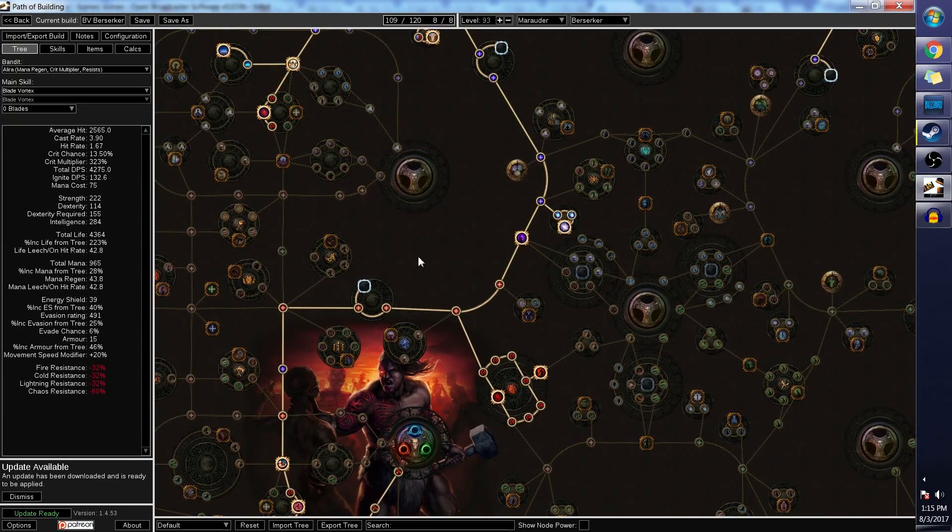As for bandits, I would go Alira. That's what I would expect first because it is really efficient — the amount of resist you get for one skill point is really good: 15 all resist, and the crit multiplier is also worth one skill point. Mana regen is just gravy. But it's also perfectly viable to go two passive points, as that's always useful.